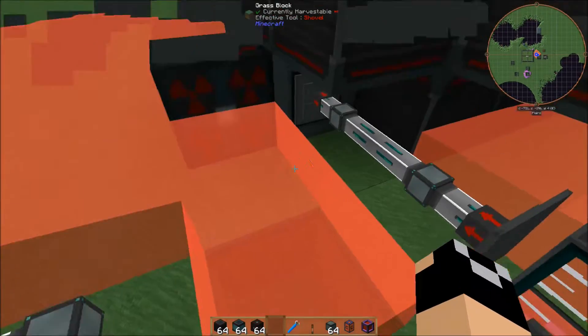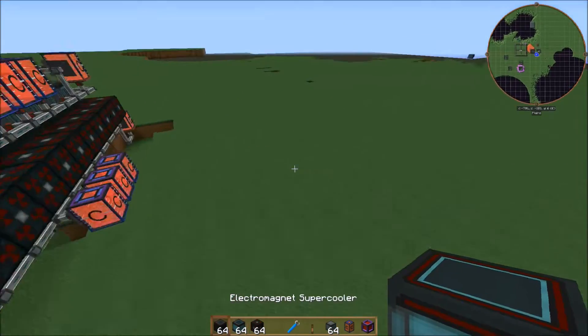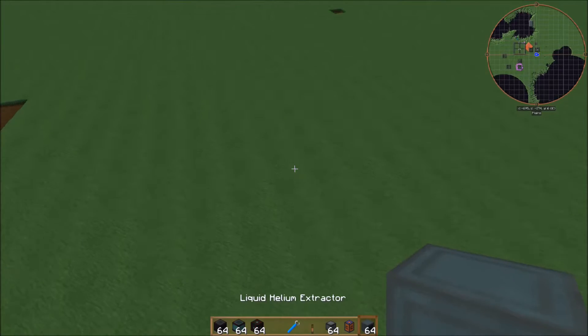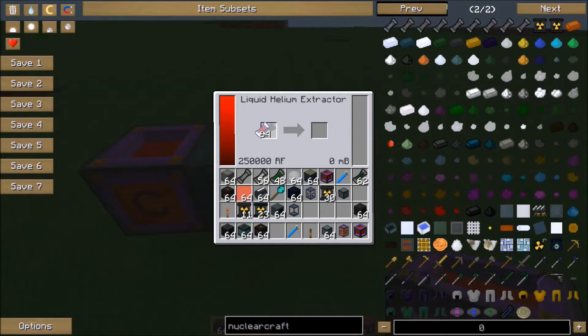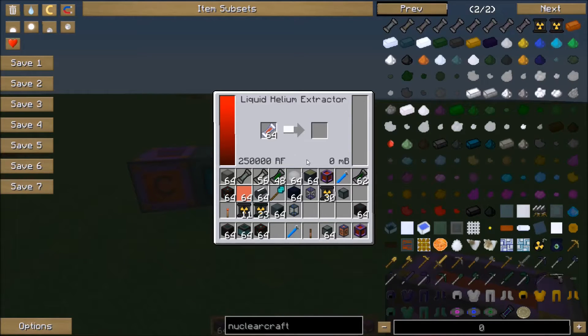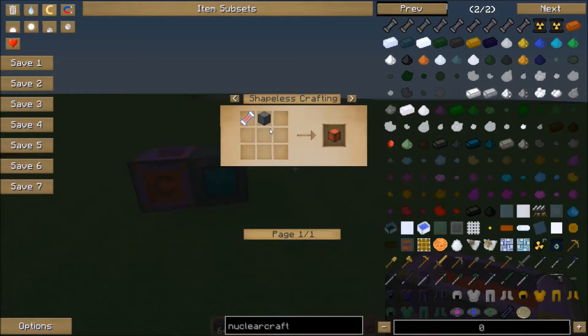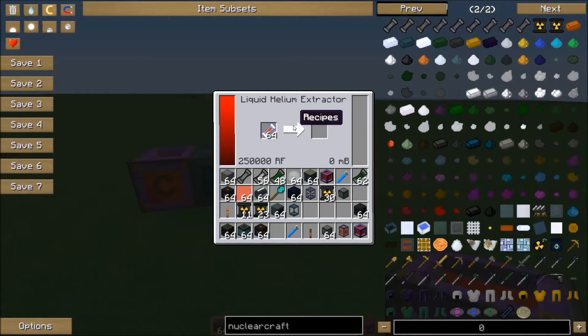I noticed in my testing that the Thermal Expansion method is much faster. Let's set one up right over here and put some helium in there. I also noticed that you cannot use speed upgrades in this. You'll notice that it does take a while, and for each of these you'll get a thousand millibuckets of liquid helium. So if you're going to set up a particle accelerator with this, you're going to need a bunch of these running, not to mention your actual helium production and your helium liquefier. So you're going to need a good source of helium, a good liquefier, and quite a few liquid helium extractors.